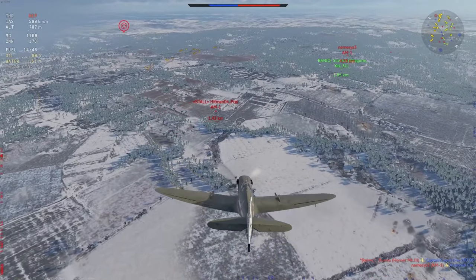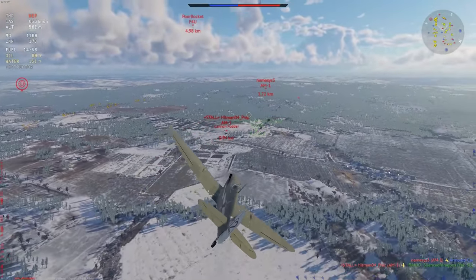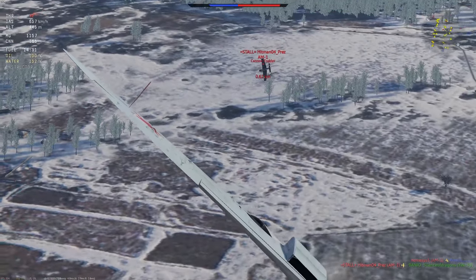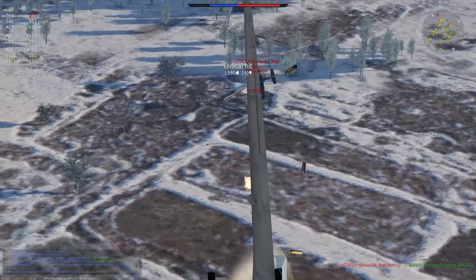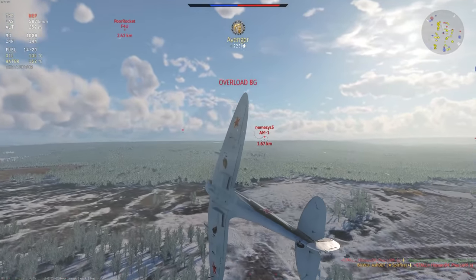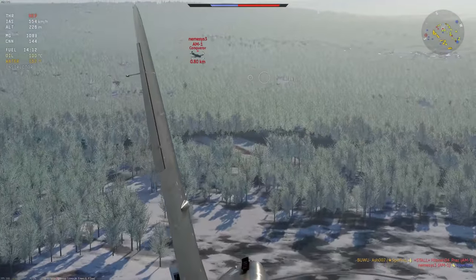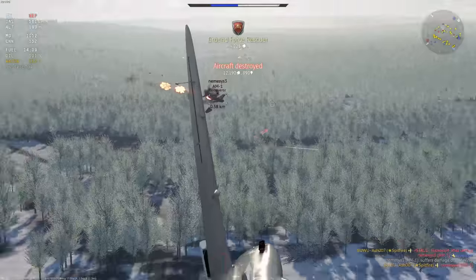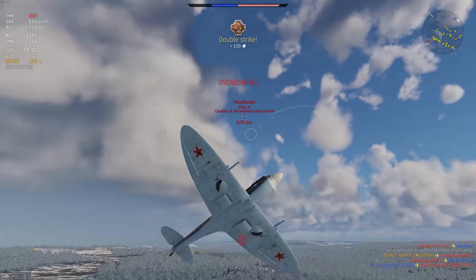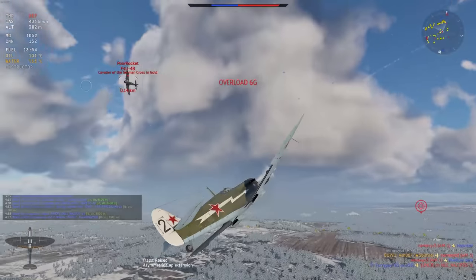Jumping into a match, the first thing I noticed is most of their fighters were on the deck. There were two AU-1s that had died and then a couple more AU-1s. We're going to take out the ground attackers and then go up with that Corsair. This thing's incredibly agile and it should be used in a climbing scenario. However, we did do all the climbing for about three minutes, so I'm just going to be teaming it up on the deck anyway. Ripped my flaps by accident.